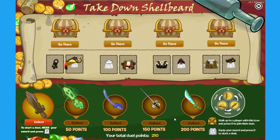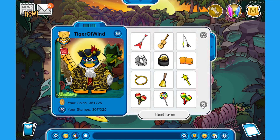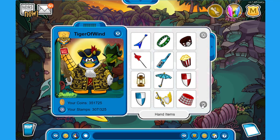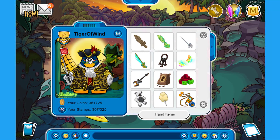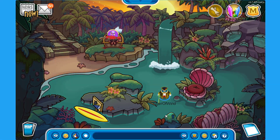So I guess this means I can get the last one — the Jeweled Cutlass. It looks so good, it's my favorite! Let's pick it up. We have officially collected every single sword and free item from the Takedown Shellbeard screen. This sword looks amazing — it reminds me of a diamond sword from Minecraft!